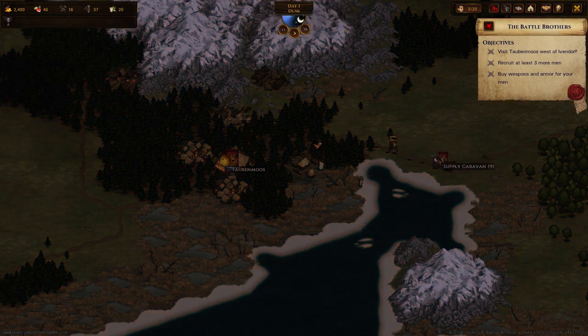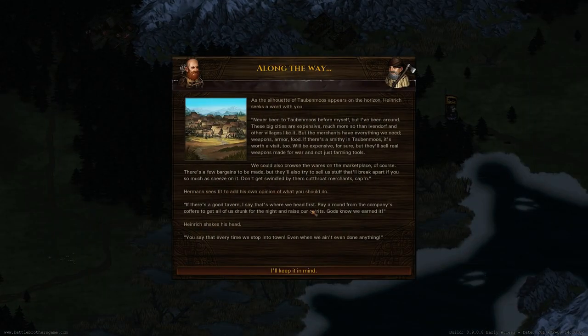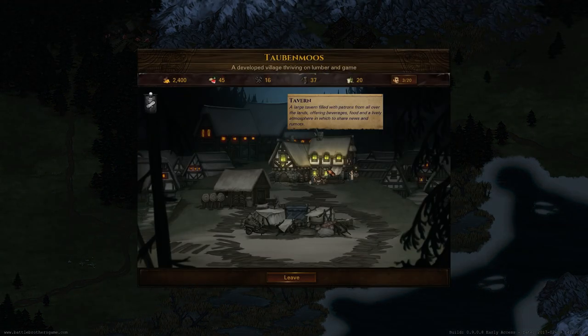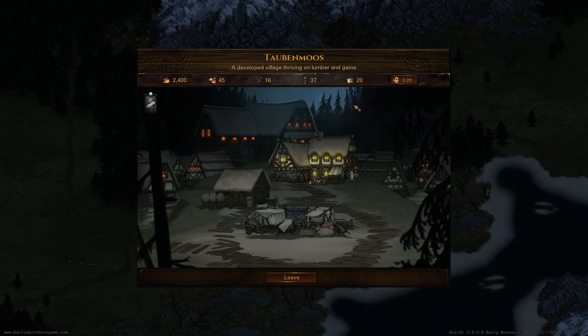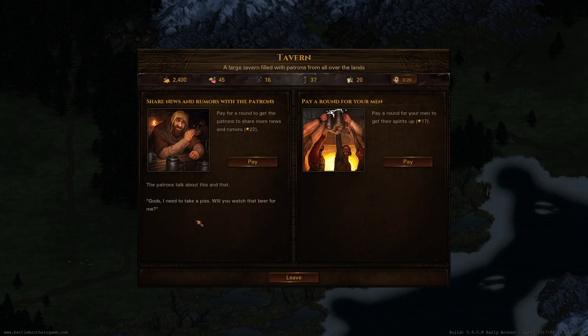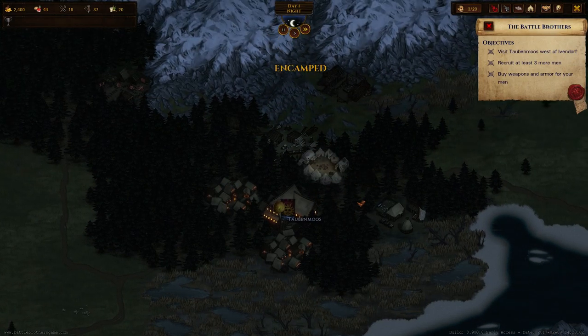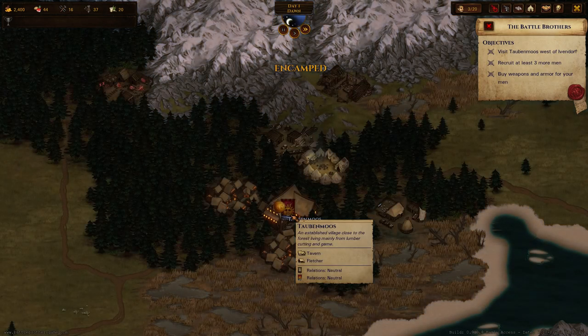We're almost in Taubenmoos. We're getting some tips from our mercs — basically advice for new players. We arrive at nighttime, which is very bad for us because all the shops are closed, but the tavern is open. Usually you can pay rounds for your men here to improve their mood, or pay patrons to get rumors — they'll occasionally tell you about where to get contracts or where to pick up named weapons and items, giving you clues for hunting very rare and powerful items.